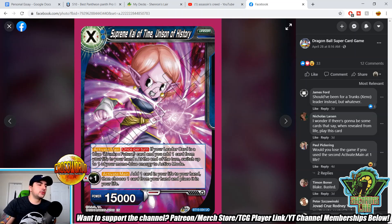Supreme Card of Time, Unison of History — a two-cost specified unison for blue. Activate main once per turn: if your leader card is a blue Trunks Future card and you add one card from your life to your hand, at the end of the turn switch one of your mono-blue energy to active mode. This is going to be a key card in matchups where you're not being attacked. The unfortunate thing is you have to add a card from life to your hand — it's not optional. Activate main: add one card in your life to your hand, then choose one card from your hand and place it in your life. That's a very interesting effect — a way to fix your hand by putting cards that play from your life back into your life. So actually, maybe this is a full-on staple. It's not great against aggro but against slower decks, like Piccolo or Surge Goku, it's definitely going to be very good.